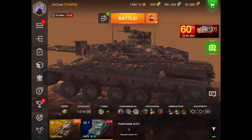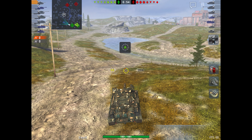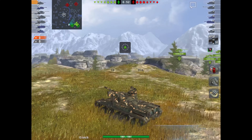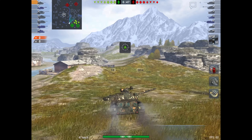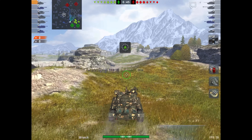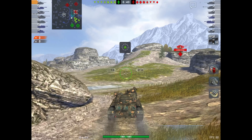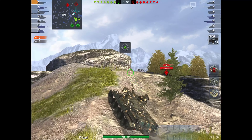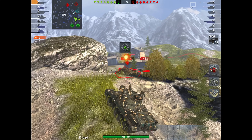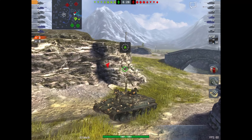Alright, we are hopping into a game. Right off the bat we identify that we are the only medium on our team, so we can't play very aggressively. We are going to go all the way to the heavy side and try to get up as many spots as possible, because going medium side doesn't seem like a safe option. Their Chieftain is already spotting and moving up, so we still go up this ramp to see if we can get any spots.